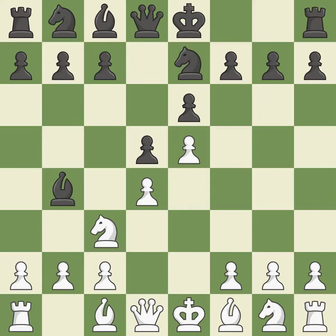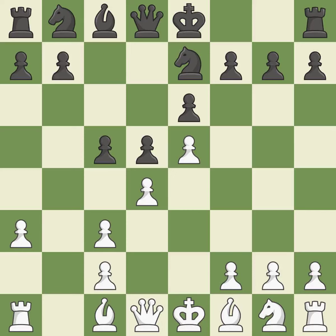Ne7 develops the knight and prepares castling. A3 forces the bishop to decide — exchange or retreat. Bxc3+ captures the knight and forces white to double their c-pawns in exchange for the bishop pair. Bxc3 captures the bishop, supports the d4 pawn, and opens up the b-file. C5 takes space in the center and attacks the d4 pawn, posing a risk of winning a pawn.